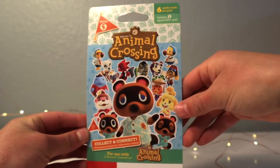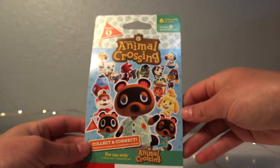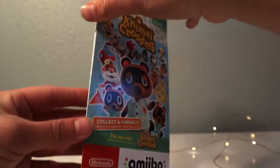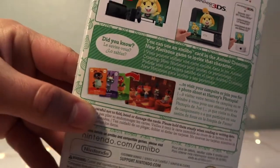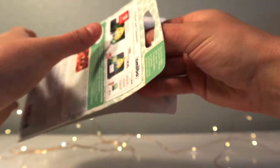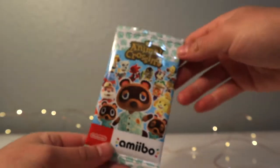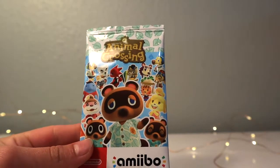And now we're actually doing the New Horizons series five, the newest one that came out last year. I would really want the Raymond card, but I already have him on my island — it would be awesome to get him again. I really want one of the new villagers like Sasha, Shino, or Petri. Oh, I love this packaging, that's adorable!